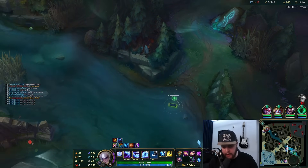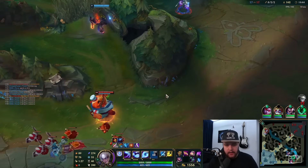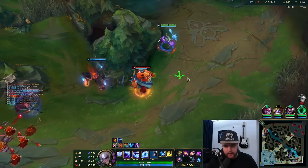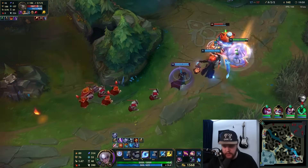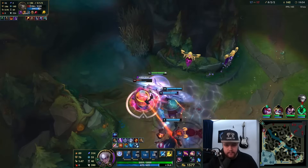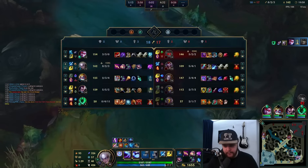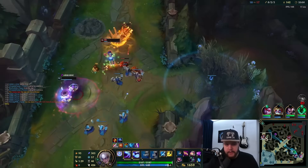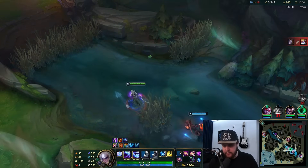I want to kill Tahm Kench here — this guy should be dead because the rest of the team is backing off and we have Vayne for true damage purposes. No matter how tanky you are, you're not going to survive three to four people. There he goes — good, good, good. That was necessary. Tahm Kench just mispositioned himself to make it free.